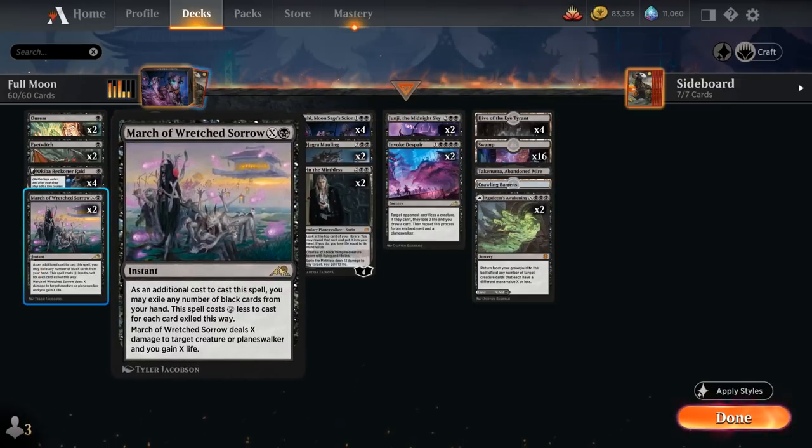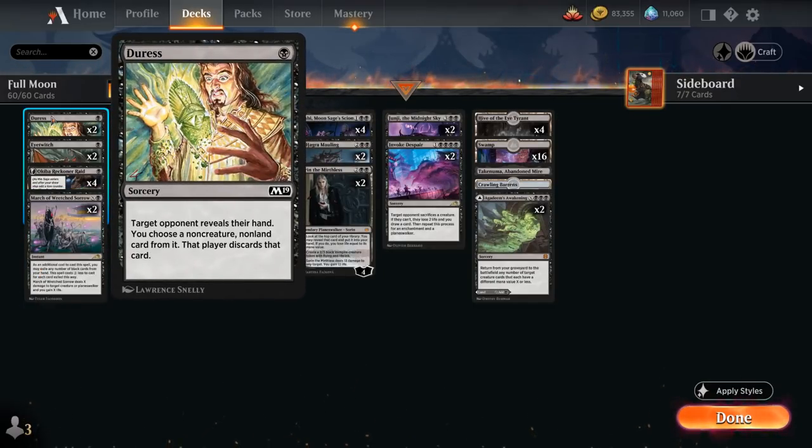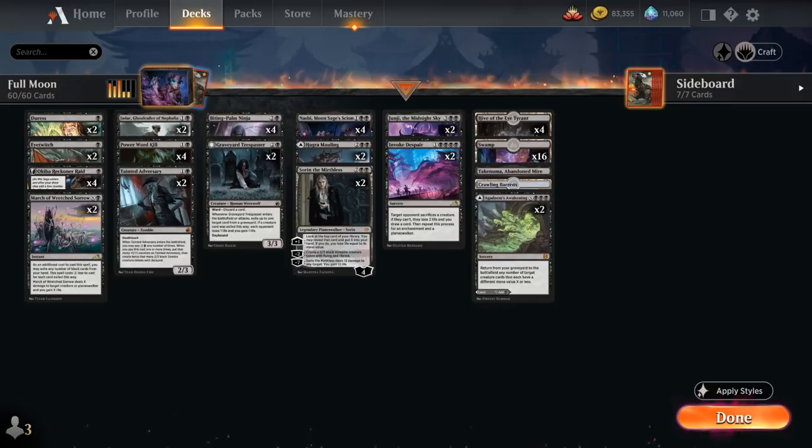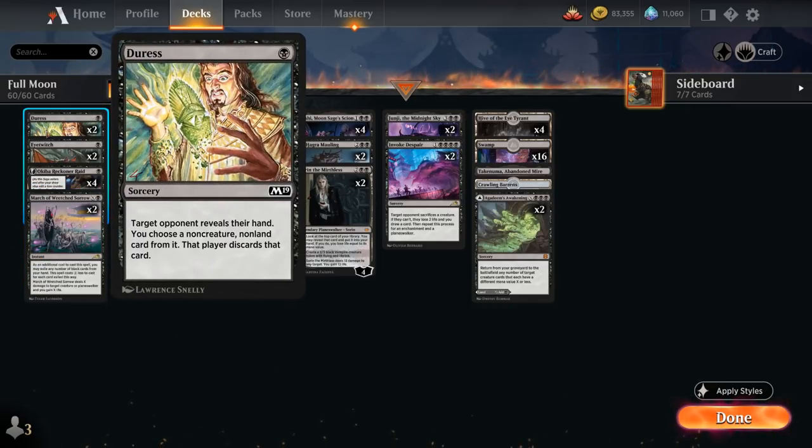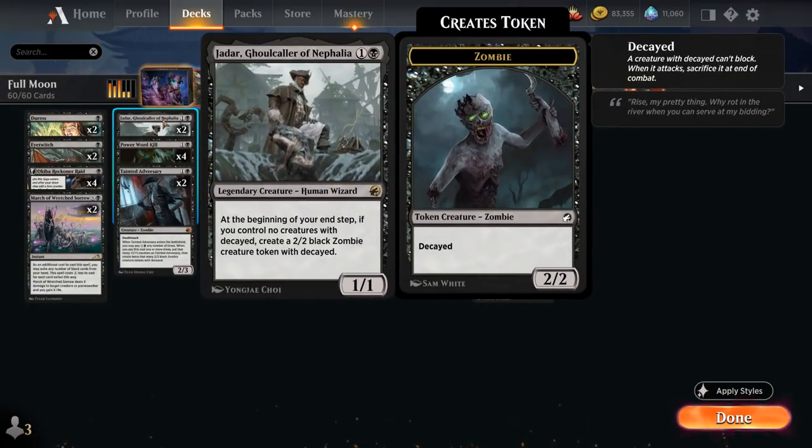March also combos nicely with Duress. Duress can be dead in the late game as a one-mana discard effect, taking a non-creature non-land card from the opponent's hand — but in the late game we can simply pitch it to March of Wretched Sorrow for value. Duress can also make sure the opponent doesn't have instant-speed removal to mess up our ninjutsu. At two mana we have two copies of Jadar, a 1/1 legendary human wizard that generates 2/2 decayed zombie tokens, which are great ninjutsu enablers if the opponent lacks large blockers.